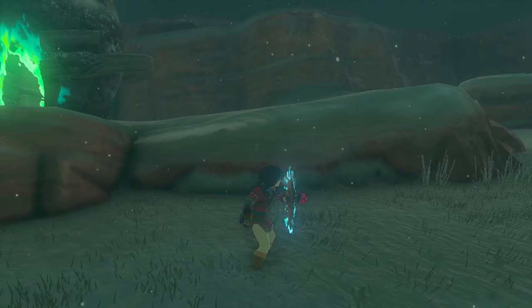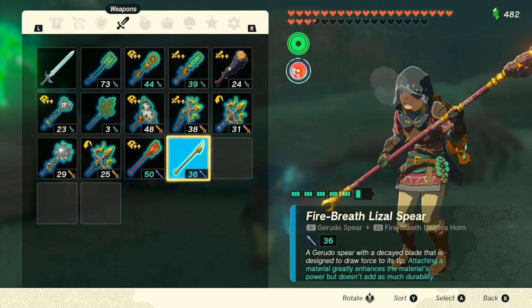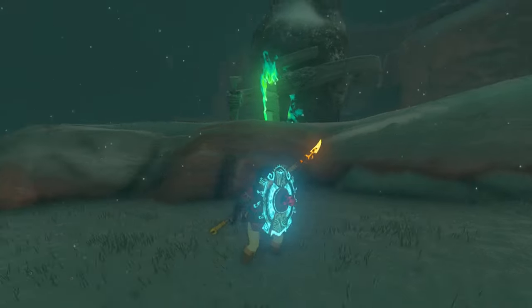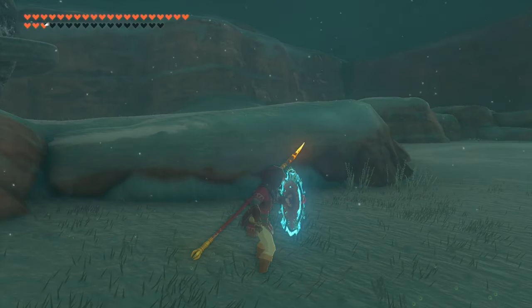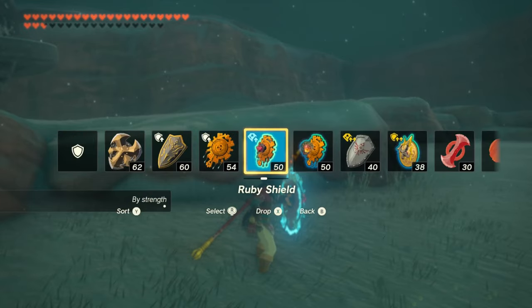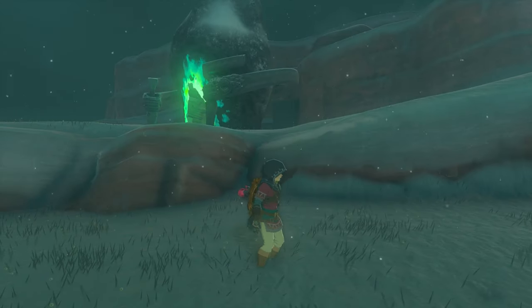Once you get to a cold or hot area, you need heat or freeze resistance. Another way to warm or cool Link is by using an elemental weapon or shield. Fire weapons will warm you like a level 1 freeze resistance, and the same goes for cold weapons. The effect only works once, so you can't combine weapon and shield for level 2 resistance.